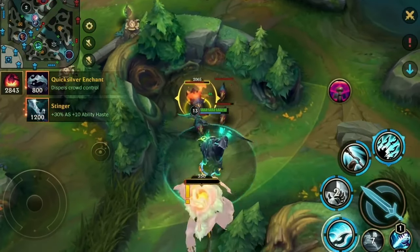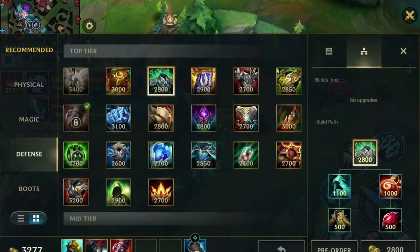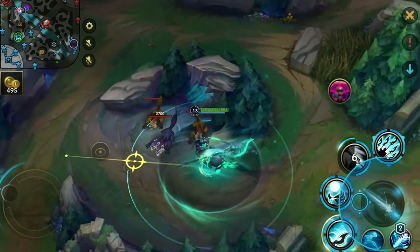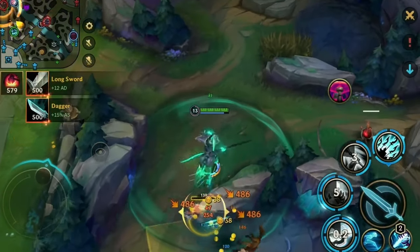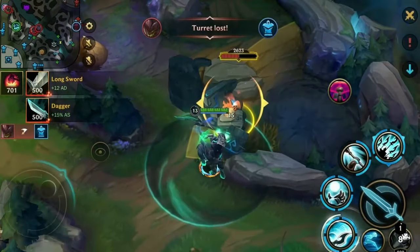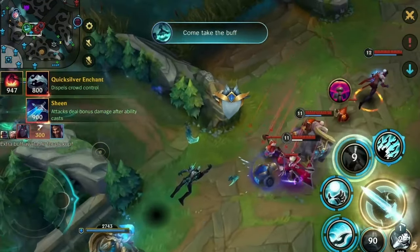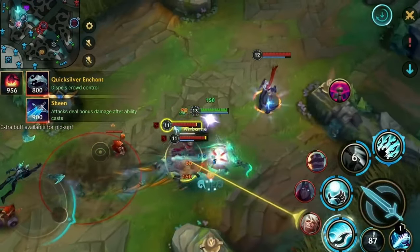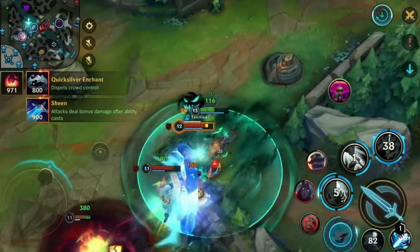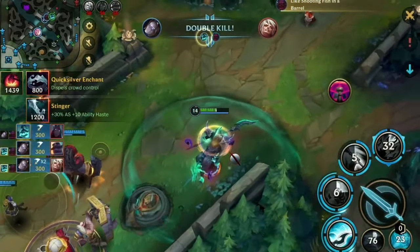I believe it would have been the best choice to go for a Thornmail right now, but I invest into a Spirit Visage which I don't believe is the right play — because I already have MR from my boots and magic damage reduction, and the healing is not as important as getting more armor to not get one-tapped by Kayn, as well as having anti-healing.